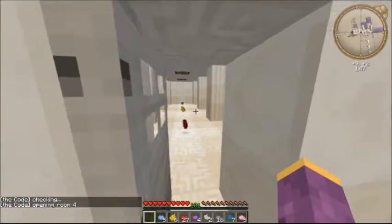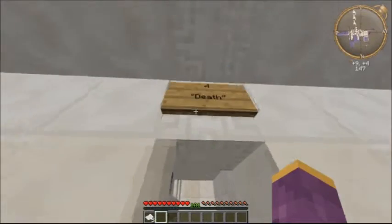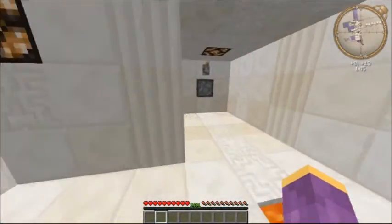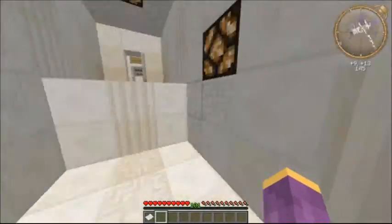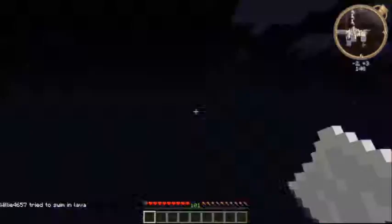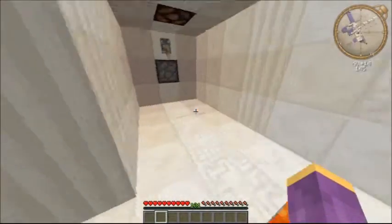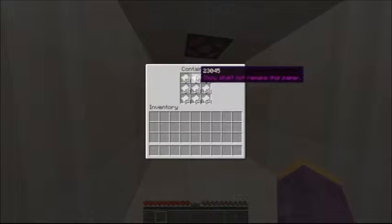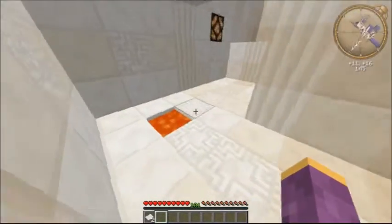Opening room four! There's a staircase there. 'Thou shall not remake this paper.' Okay, so now I couldn't get back in — but what if I die? I'm really confused.